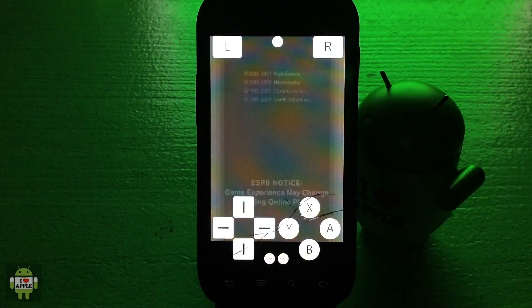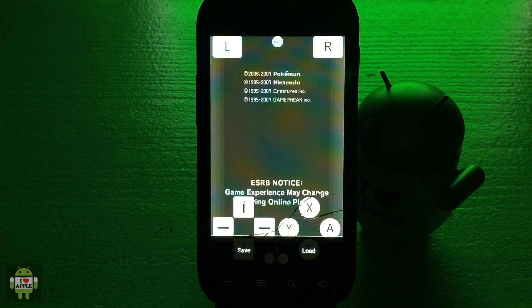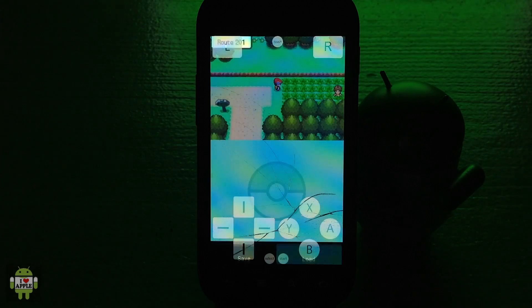Once the file opens, the first thing I'm going to check is whether save states still work, because the developer said that save states might not carry over from update to update. I'm going to check if the save states from the prior update will work in this update. I'll load a save state — and they do still work, so you don't have to worry about your save states not working.